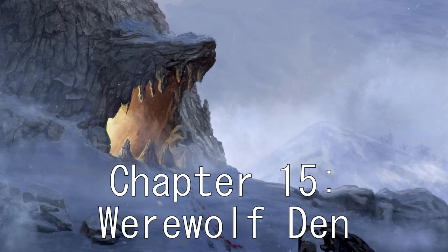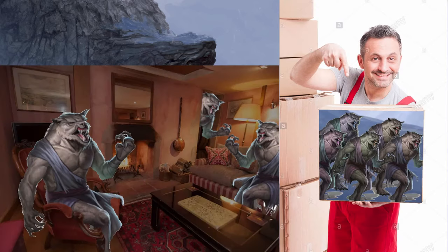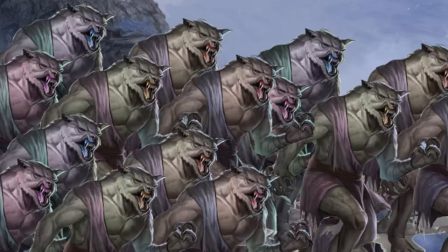Chapter 15: Werewolf Den. Exactly what it says on the box — a den filled with werewolves, with the occasional child fight club sprinkled in. If that's not enough for you, wait around and even more werewolves will show up so you can fight werewolves after fighting other werewolves.